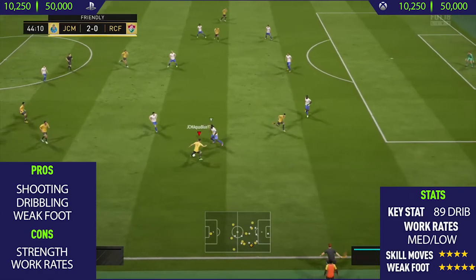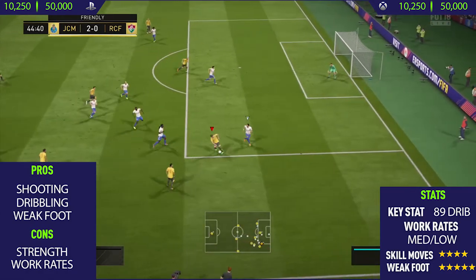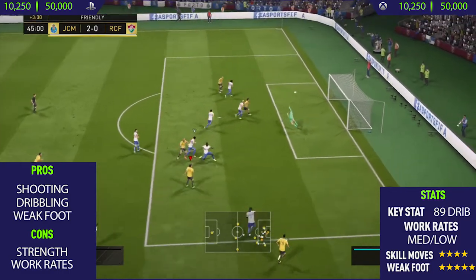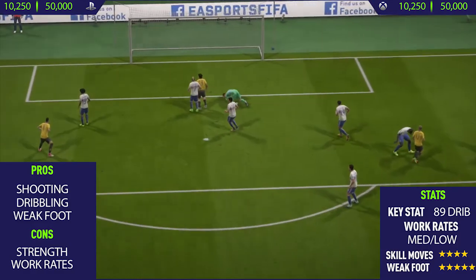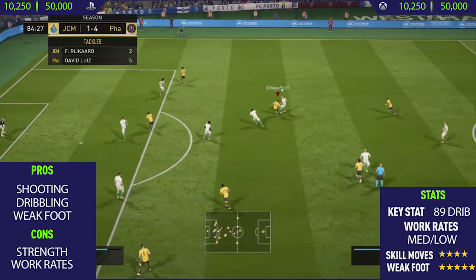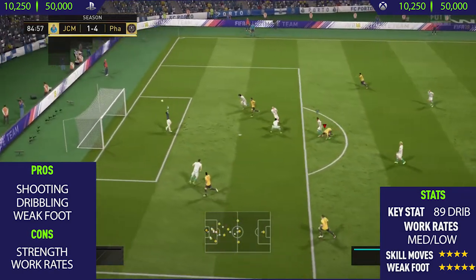Before we get into his pros, I want to just talk about the price of this card. This card goes for basically minimum — 11,000 coins, that's how much I picked my card up for. This guy is really, really cheap, and the stats you get on this card for the price you pay is incredible. The reason he is so cheap is just because he plays in the Russian League, which isn't a league a lot of people seem to use in FIFA. So I'd recommend using this guy as a super sub, just as I did.